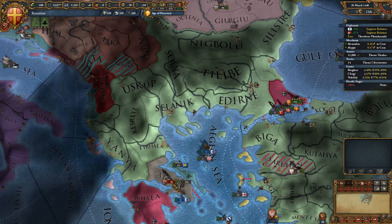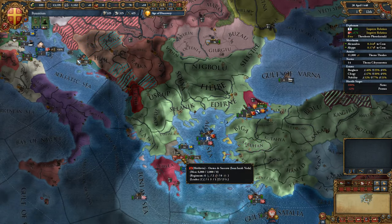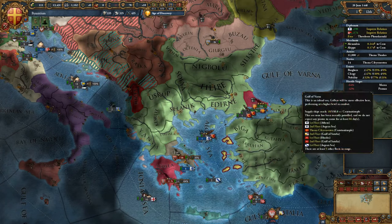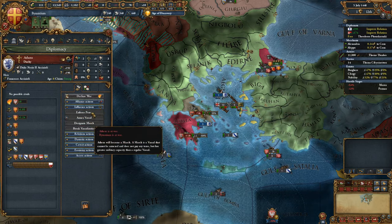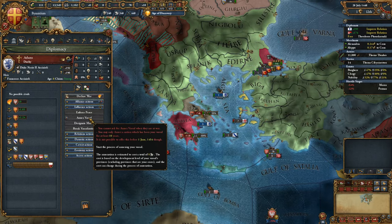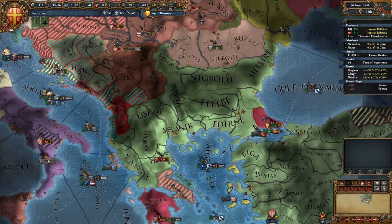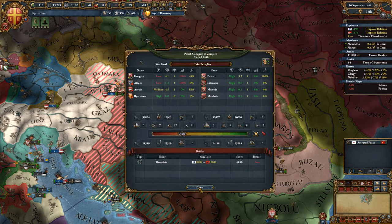Wallachia are at a truce with the Ottomans so they won't attack. I'll get rid of the mercantilism — I really just want to get to the first technologies. We'll do it at five speed for now and bring it down when we go to war. Moldavia, do you mind not sieging Athens? I'm trying to annex them and I'm nearly ready.